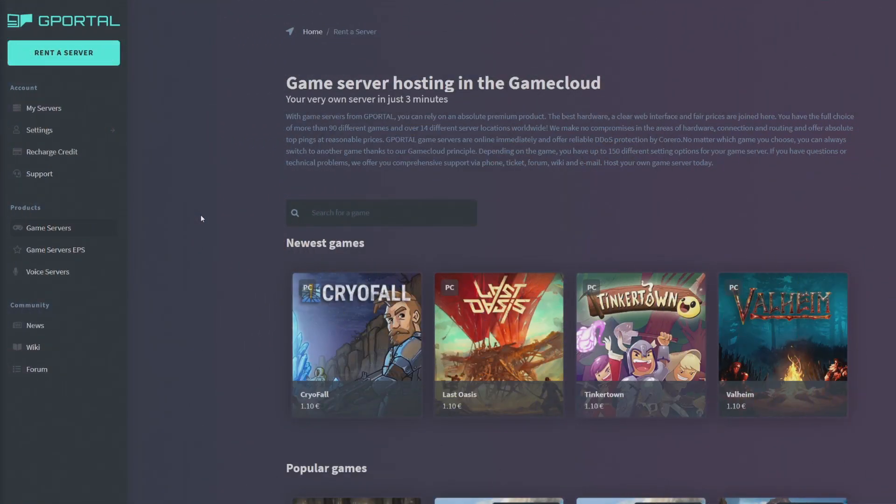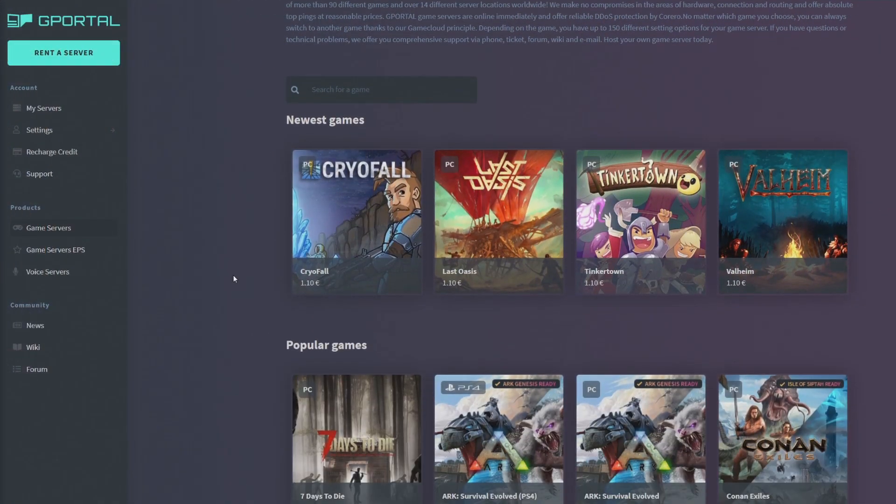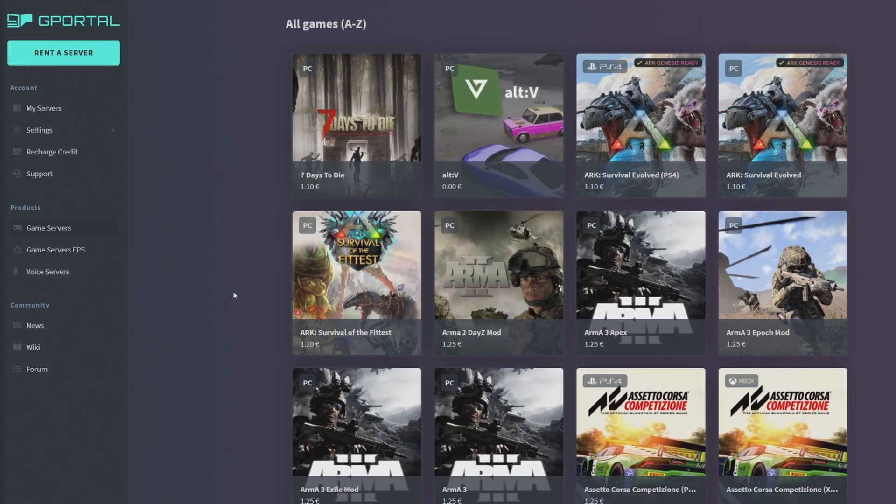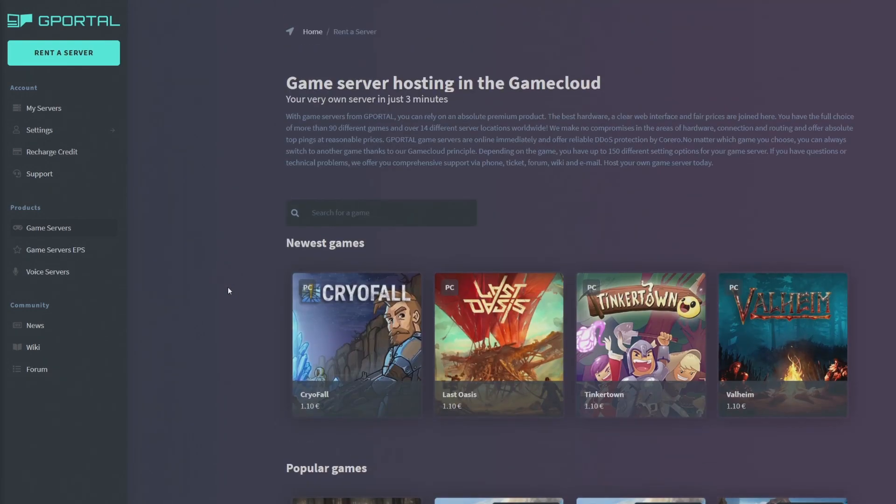Once you load up G-Portal for the first time, you'll be greeted with a page like this. You can sign up with your Google account or a local account. You'll see popular games and all games listed. This process applies for any game, but today we're going to be talking about ARK.